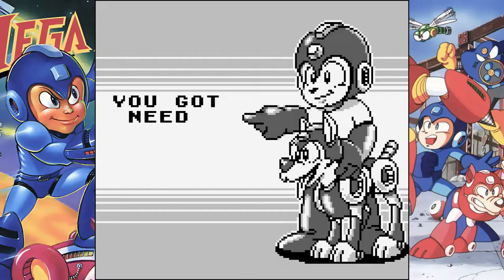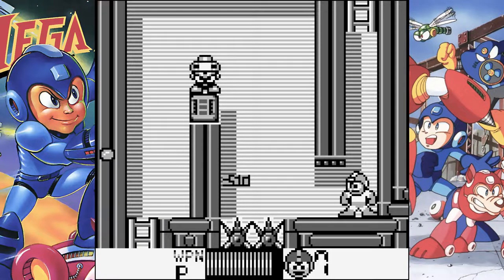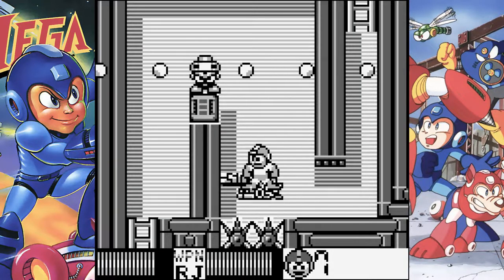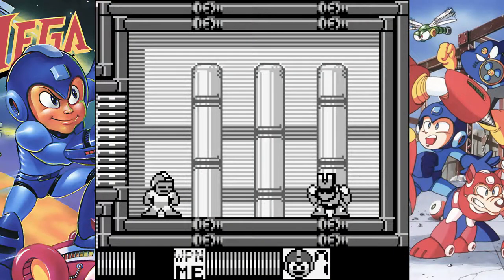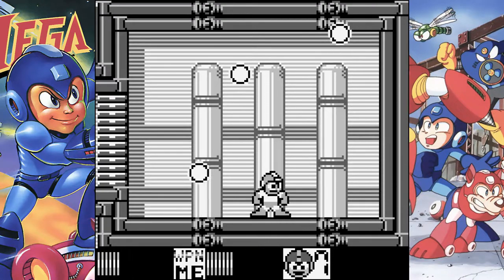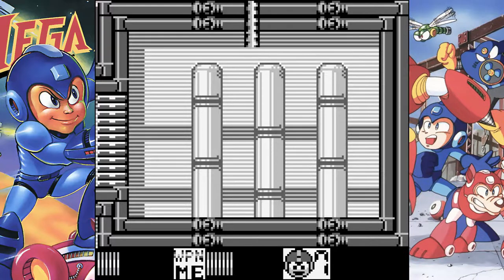With the Needle Cannon at our side, we then take on Magnet Man's stage. We meet again, disappearing blocks from Mega Man 2 — well, I'm sorry to disappoint you, but I'm in a Rush. And of course Magnet Man himself has been waiting on pins and needles, so why not return the favor with a little help from our Needle Cannon? Although our all-purpose Metal Blade seems to handle the job just as well, if not better. With Magnet Man defeated, we're off to our next attraction.